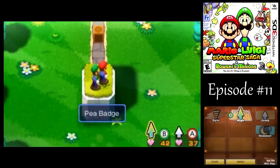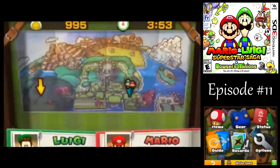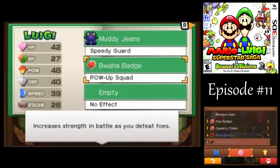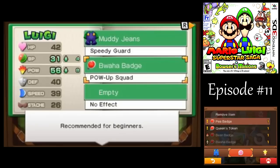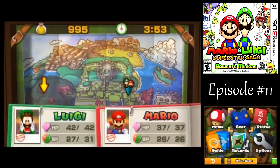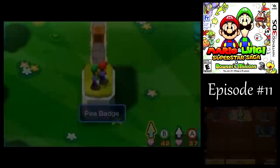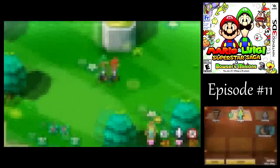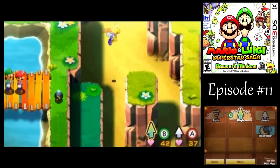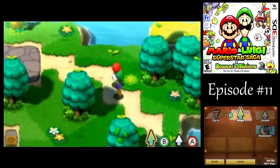Quite a bit of a power boost over the old one. It has no special effect on it, but most of the special effects in this game aren't that extraordinary anyway. Cleared out this area. If we go to the east, we've got some really, really powerful enemies at this point in the game, so don't go there.